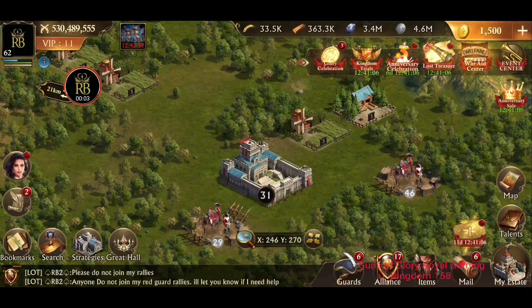Hey everyone, I'm Royal Blood. We're playing Guns of Glory and I'm going to make you a video about Redguard. This is a remake of a video I did about a year ago, but the game has changed a little bit. The concept for this trick is basically the same — I'm going to tell you how to get 100% of the food or wood, whatever resource you're shooting for, by doing 100% of the damage.